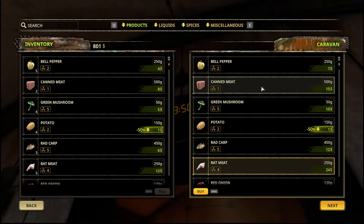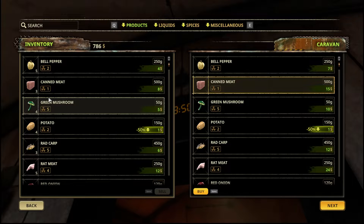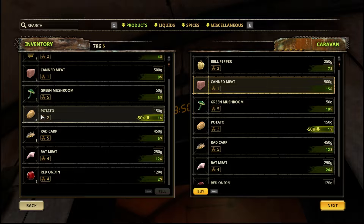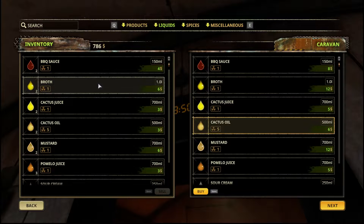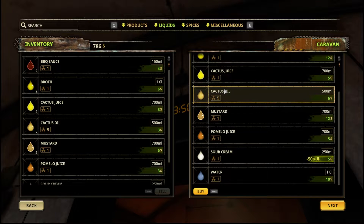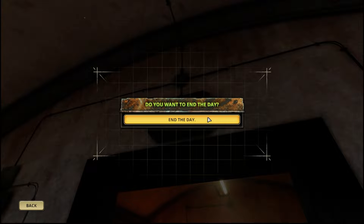Canned meat — can we buy canned meat? We had some over here. Rat, carp — we have everything and we have enough of everything. 2-2-2, I think we did all this last time. Yeah, looks like we're good, 2-2-2-2. Okay, I think we're fine.